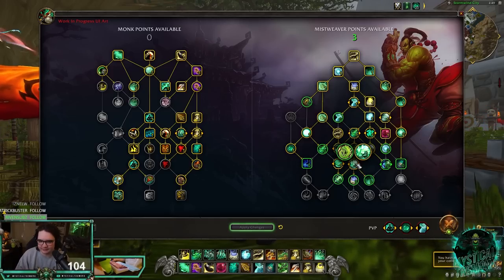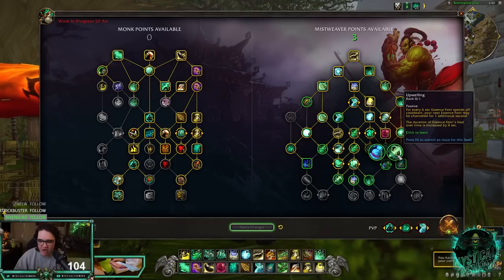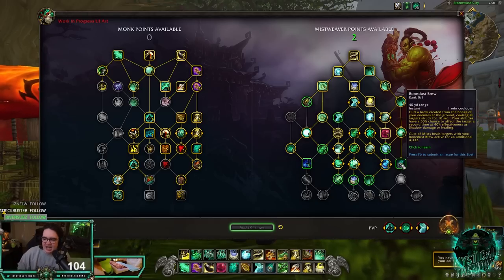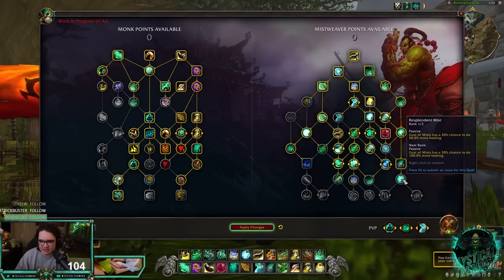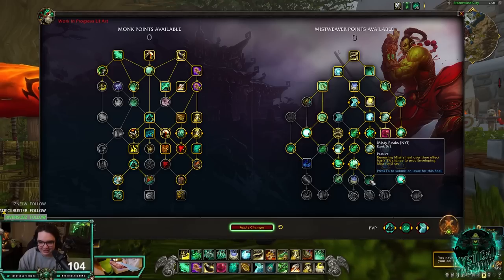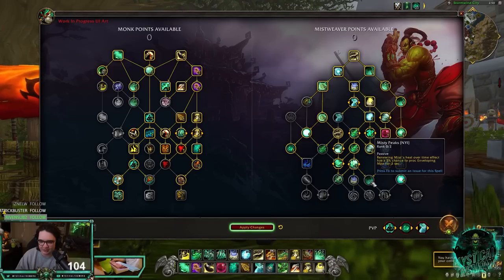Focused Thunder makes Thunder Focus Tea empower two spells, or you can take Upwelling — for PvP we go Focused Thunder. Double Rising Sun Kick is really nice. Bone Dust Brew is still very good, and taking it gives access to Resplendent Mist. Misty Peaks gives Renewing Mist a 5% chance to proc Enveloping Mist for 3 seconds — lots of proc chances between Renewing Mist spreading and now proccing Enveloping Mist.